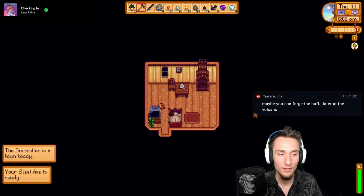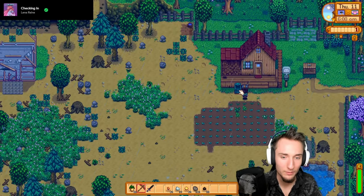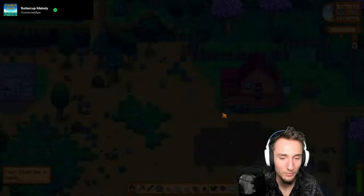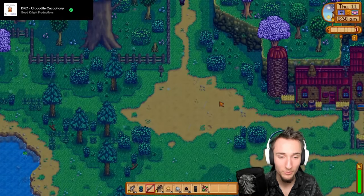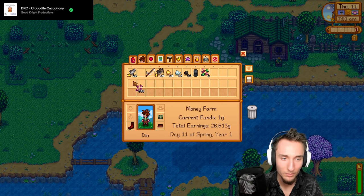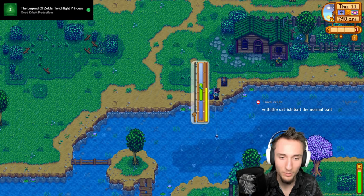I think today is going to be all about catfishing. The bookseller - I'm going to ignore them today. The steel axe is ready but I can pick it up tomorrow - I don't want an interruption in catfishing. We've got the bait maker. I'm bringing catfish with me to turn into bait. It's a good luck day so we might get a good amount of treasure chests. I got a lucky 10 to start off with. Now I'm using the catfish bait.